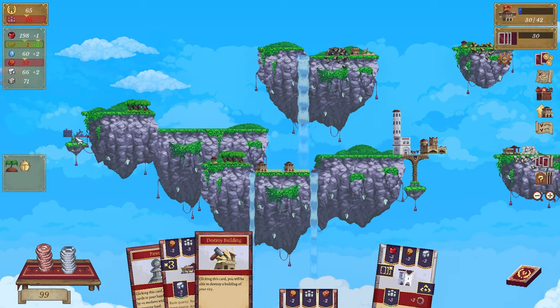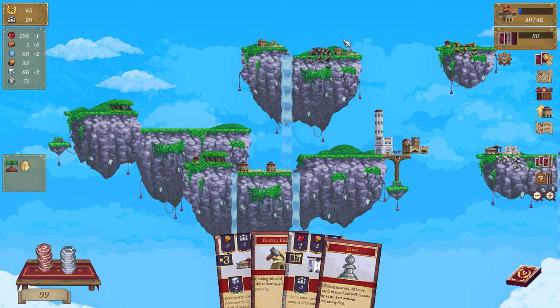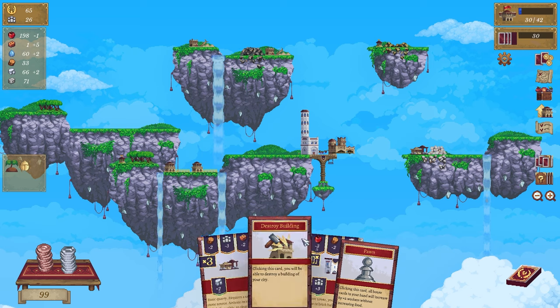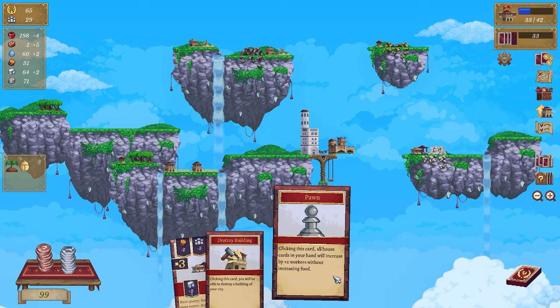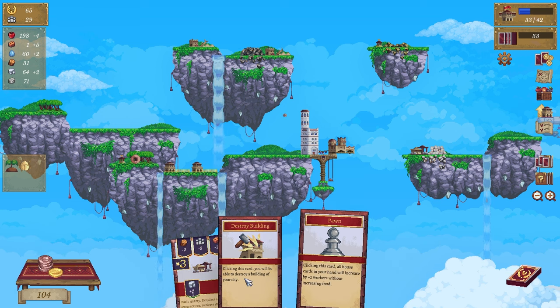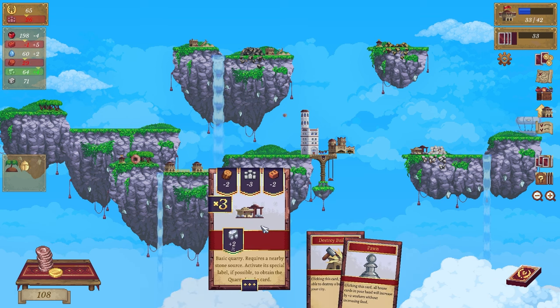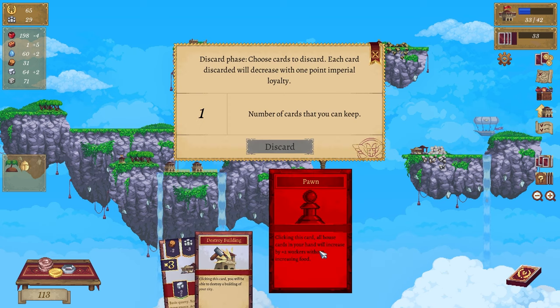We're going to do another sand extractor - why not! We'll put it up there. That gets my production up - plus five. This is going to go here which is my big house. All houses in your hand will increase the workers. Basic quarry - that is fine. Got some more money, lovely. Get rid of that - discard.